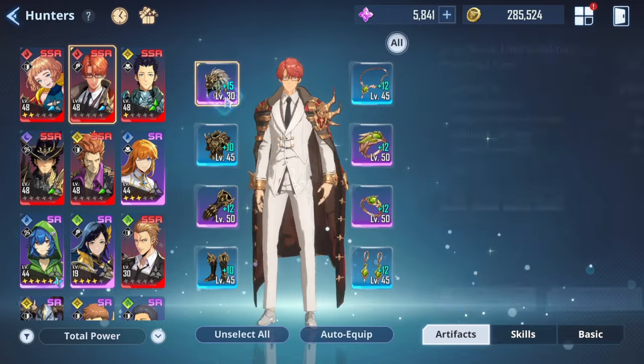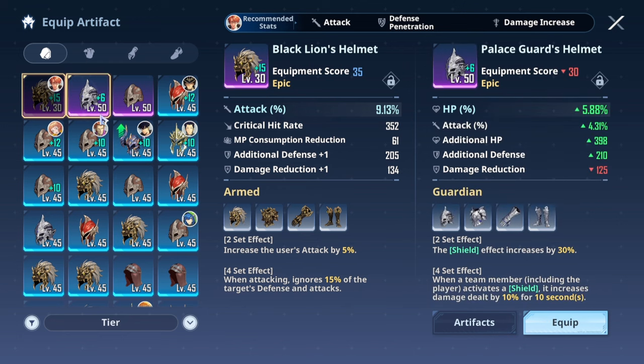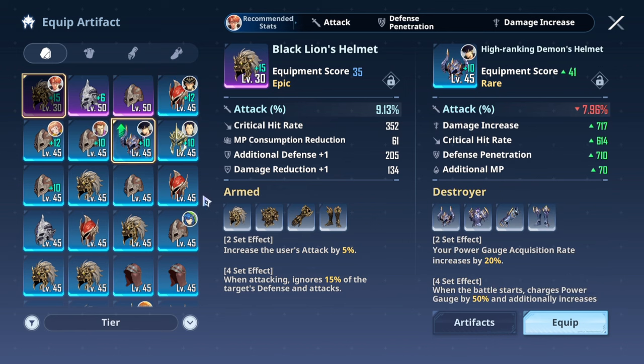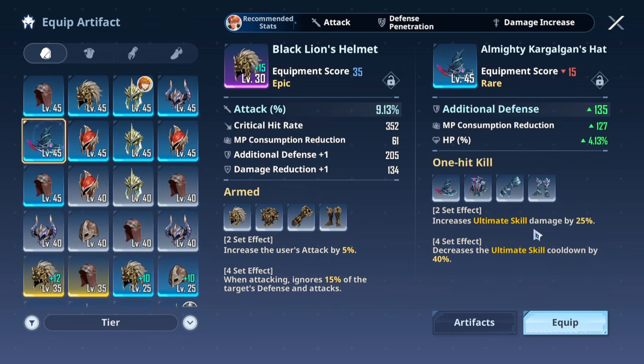For this next hunter, I went with attack set. He doesn't crit, so I went with straight attack. But you can also go with the set that increases basic attack by 18% and core attack as well. You want him to ult, so depending on your build and the content — whether you're using Sung Jin-woo or it's hunter-only content — your build will change. You can either go with the power acquisition rate to ult faster, since his ultimate is actually pretty good in terms of damage, or if you have other hunters in your team with that gear, you want to change to the set that increases ultimate skill damage by 25% and decreases ultimate skill cooldown.